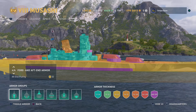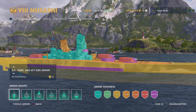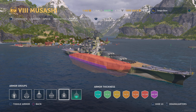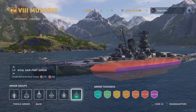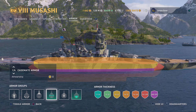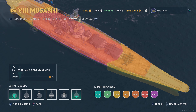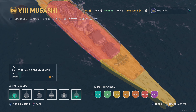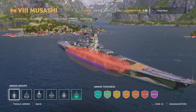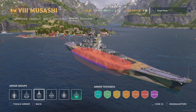I wouldn't recommend going flat broadside — if you do, you will be completely eliminated. It has good belt armor, but you can be taken out very quickly broadside. Looking at the citadel, it is an exposed citadel that is very high up. There's also a weird angle on the cheek of the ship where it goes narrow — if you hit that cheek up close you can dev strike it easily. It can take an absolute beating if you know how to angle.